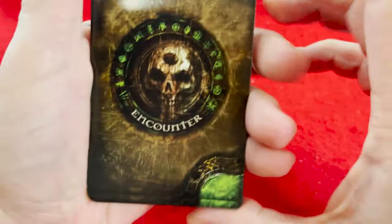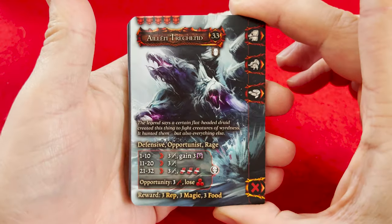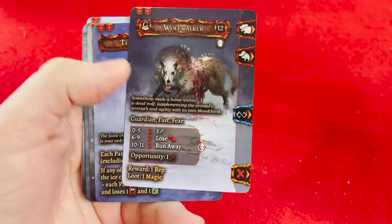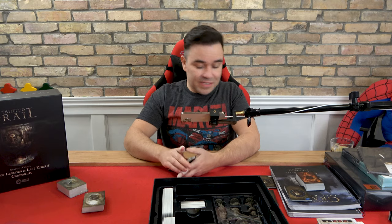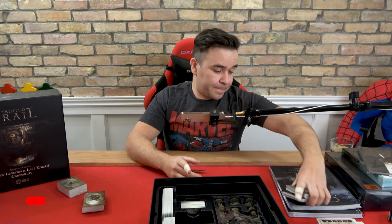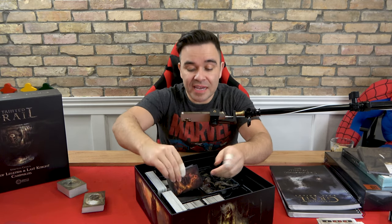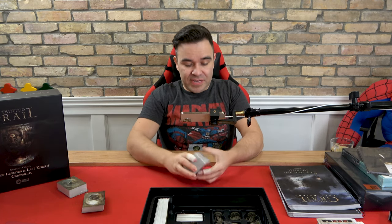Those are the white ones. We got the green ones here — crazy looking. These things are huge — what kind of world is this? In all fairness, I don't think I was talking all that much in the first go — I was more focused on ripping through those cards. So let's see what we got here — oh, there are the events.